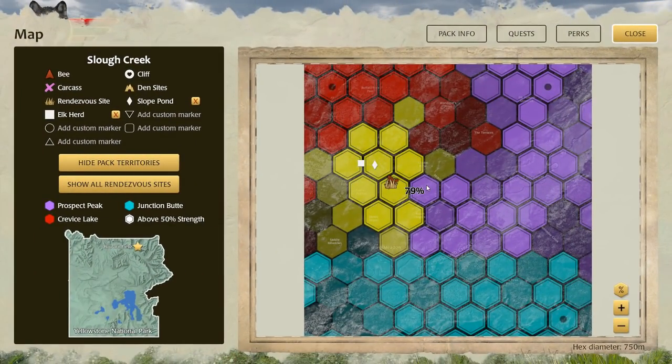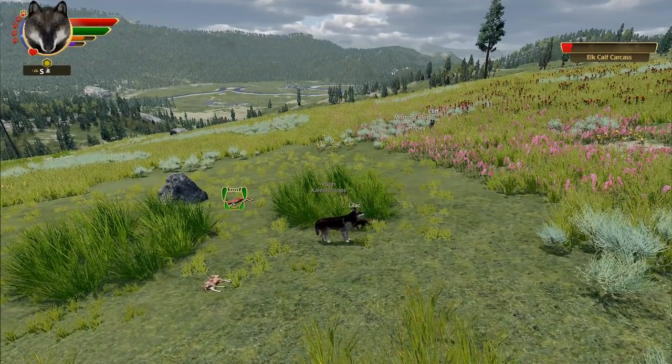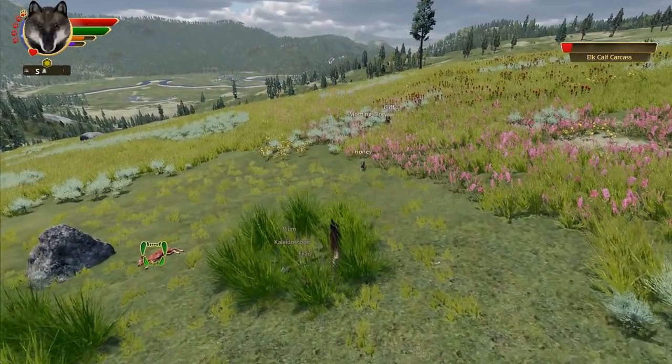We need to push the Prospect Peak pack away to protect our pups. Today we're definitely going to go east and do our best to control some territory, or else we might have a lot of raids. Bee and Cliff have situated themselves quite a bit away from the other wolf packs. I want to get at least two hexes away from everybody in all directions. I don't want to go too far from Lilac while she's so sick.